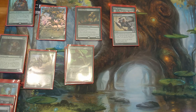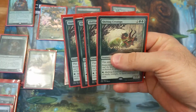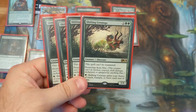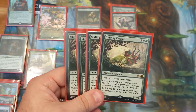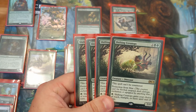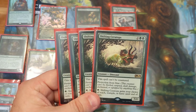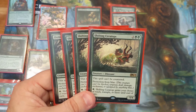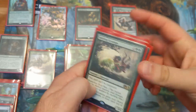Most lists you'll see online feature Shifting Ceratops — the best sideboard creature you have versus anything blue. Blue can't counter it, it comes in with protection from blue so they can't block it with their Uro or Hydroid Krasis, and you can block them all day long. I've won many games by playing it on 5, giving it haste, and just winning the game with 5 damage because none of their stuff can get in the way of it. Fantastic versus any of your blue matchups.